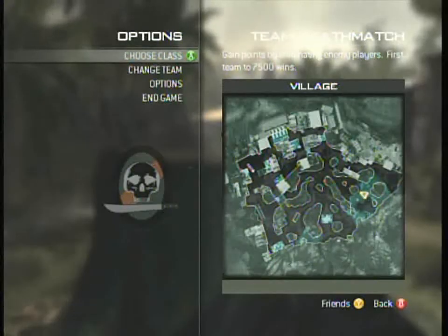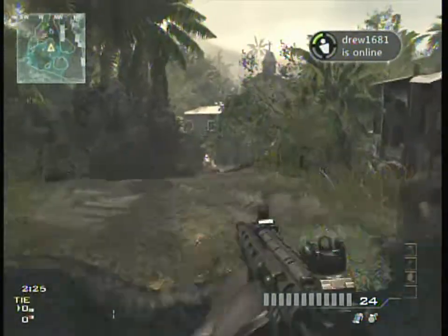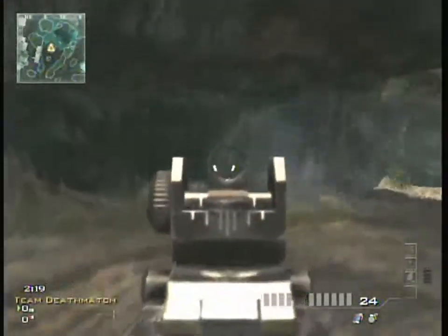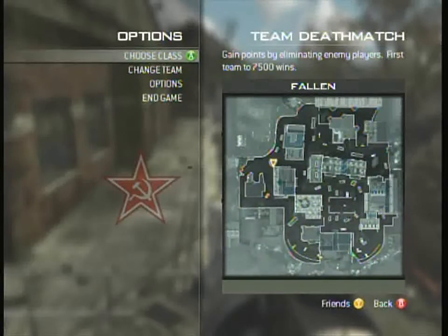Now here we are on Village. You just want to come to this location and all you have to do is jump on this giant tree stump. It's a common spot — a lot of people know about this — but yeah, it's pretty good. Nobody can get you from behind, and you just watch your front.